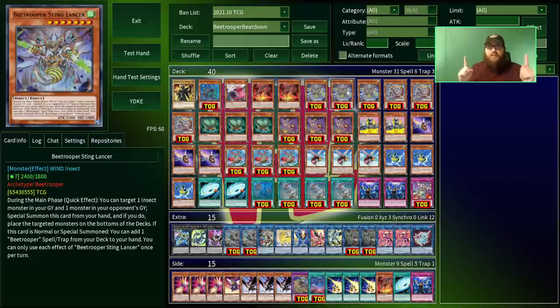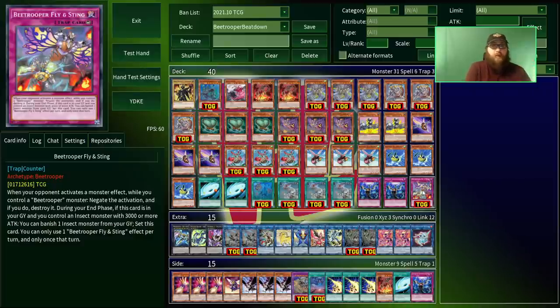Another good example is B-Trooper Sting Lancer. This thing summons itself by targeting two cards — one in your graveyard and one in your opponent's graveyard. The card in your graveyard gets shuffled back into the deck, so it's recycling, and the one in your opponent's graveyard gets banished. You can summon this as a quick effect during either player's main phase. So during your turn it's an extender, and during your opponent's turn it can act sort of like a DD Crow, removing resources from the graveyard at instant speed. It also searches a spell trap when it's summoned, and the B-Troopers have their own counter trap — it just negates any monster effect and destroys it.